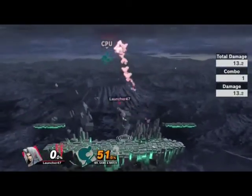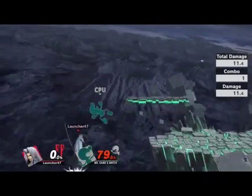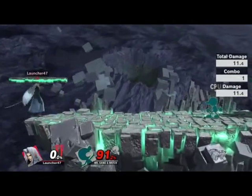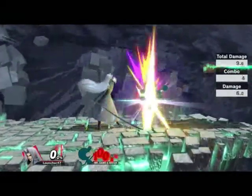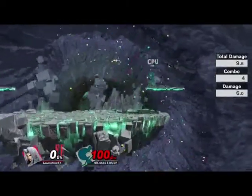I think up smash would work a bit better because of the range. What about his down B? Yeah, there's like that little counter thing — boom. Let's see if we can actually spike somebody. Maybe like DK — that would be pretty good.